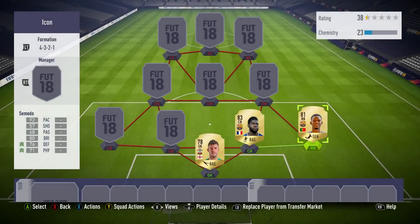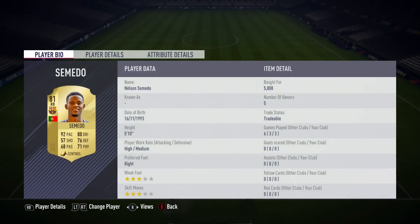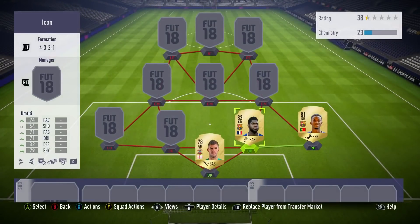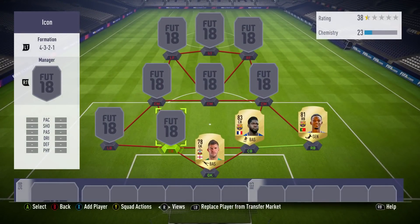At right back we've got Semido, who used to play for Benfica. This year he's had a nice upgrade - he's now got 76 defending, 71 physical, 80 dribbling, 92 pace. In game he has got good standing tackle, good interceptions, great stamina, and obviously amazing pace. His strength is lacking a little but I've not really noticed him to be a weakness so far.